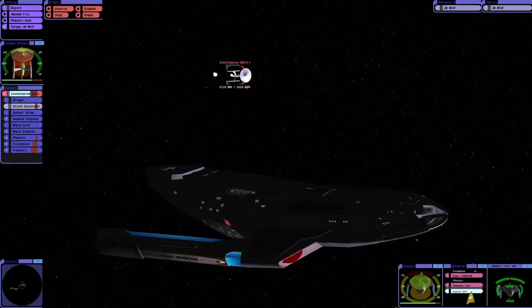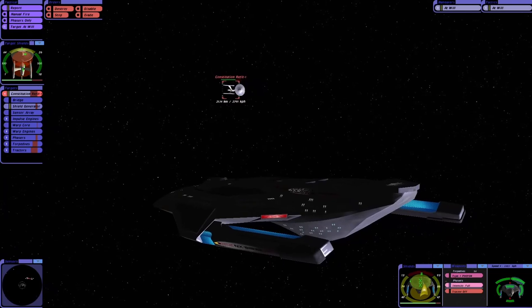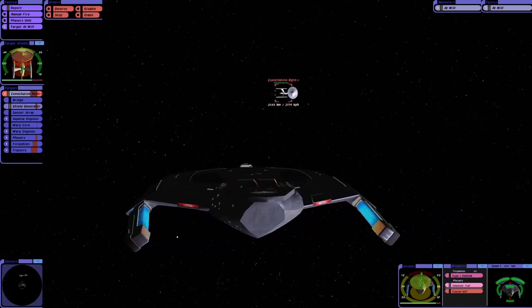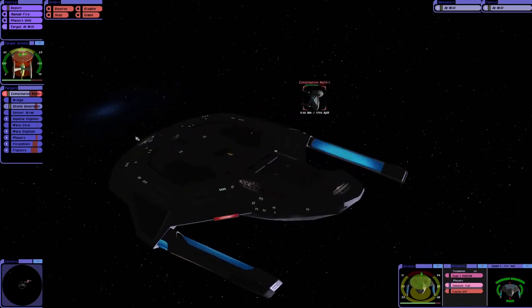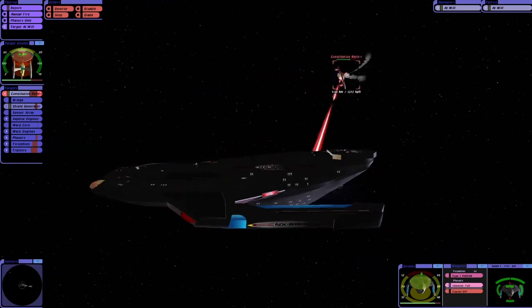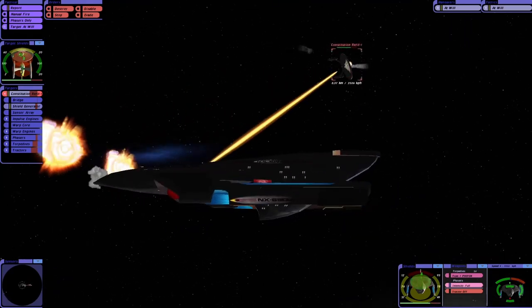I've had a few people ask why we have two settings for the phasers — low and full. Basically with low, once you get the shields down, you can disable ship systems without damaging the hull too much. It's pretty useful in the storyline, the single player mode, or multiplayer even if you want to have some fun.